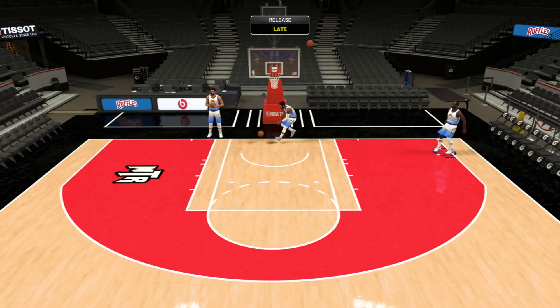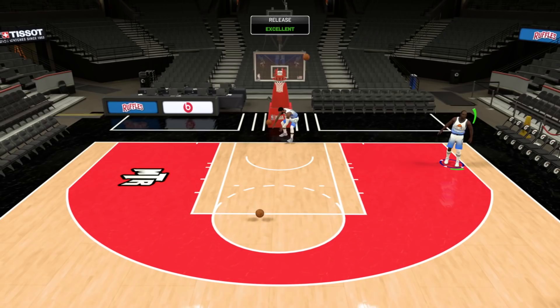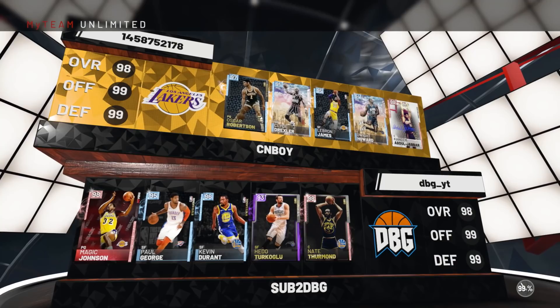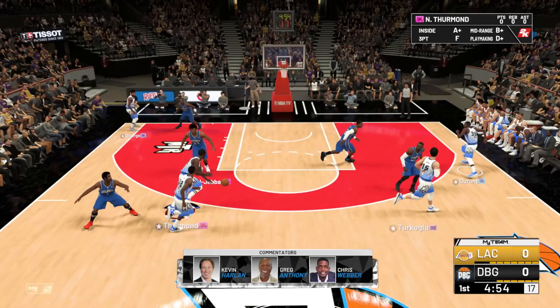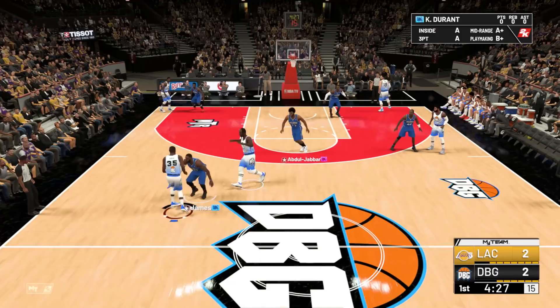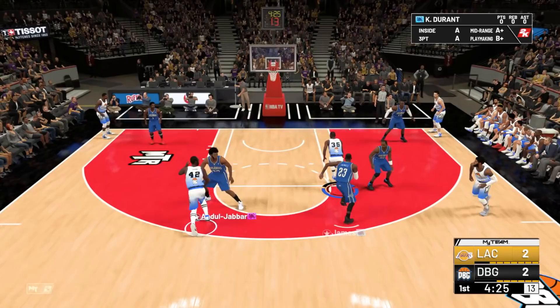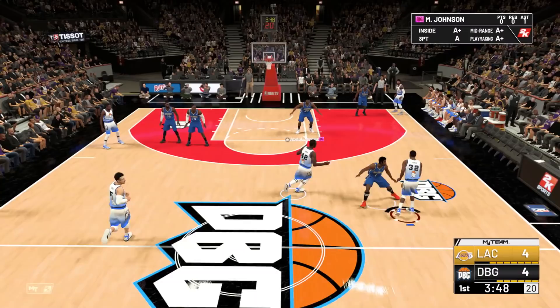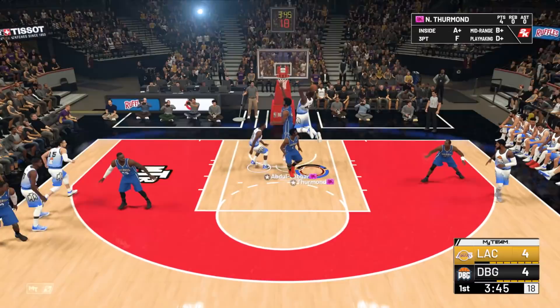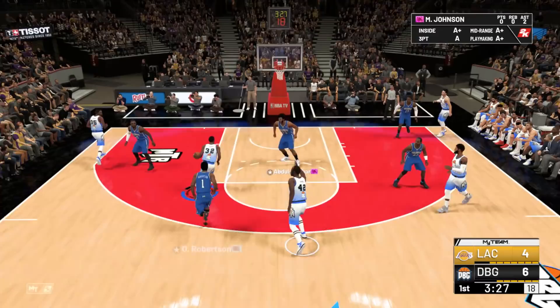We're playing against a really tough matchup here. Kareem is the best defensive big man in the game, but overall I think our team matches up quite well. Nice dunk for Nate Thurmond — good start. Probably should use Magic as the ball handler for the Hall of Fame Lob City Passer. Mid-range shot for Thurmond — he hits it. Throw it up to Thurmond and Thurmond with the dunk — good passing Magic.